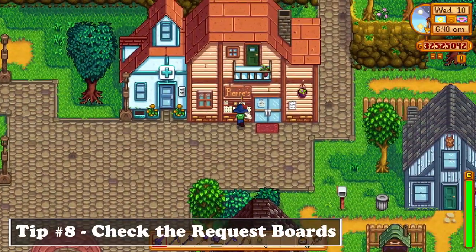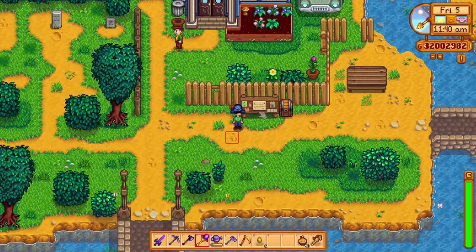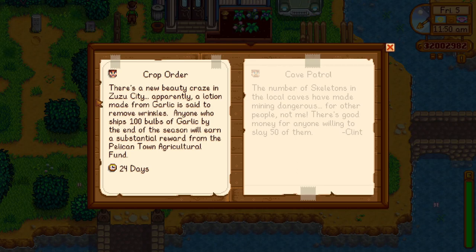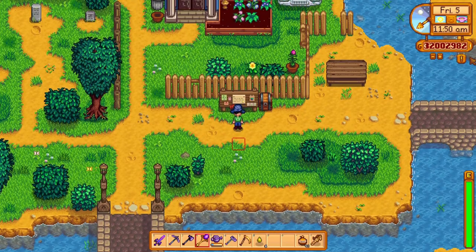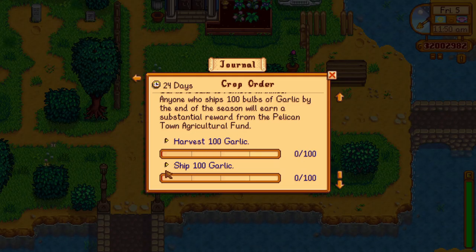Always check all of the requests that the villagers put on Pierre's shop. And also, when you unlock the special requests notice board in front of Mayor Lewis's house, you should start completing those as well, since they will give you really amazing rewards. Some of them are seasonal, meaning if you don't complete one in a season, you would need to wait a whole year to get that request again.